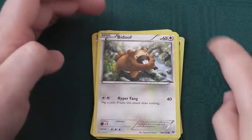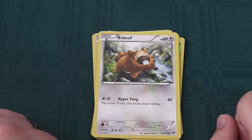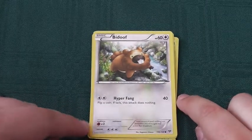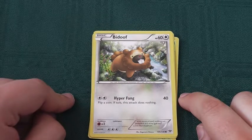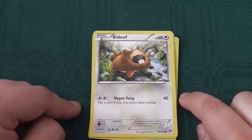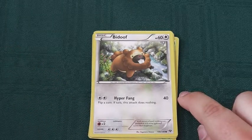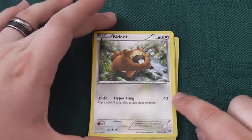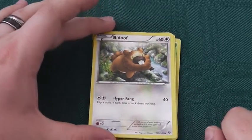Bidoof, normal type, 60 health. Retreat cost of 3, quite a hefty cost to pay. Weakness to fighting type. Hyper Fang: 40 damage for 2 energy. Flip a coin, if tails the attack does nothing. So for 2 energy you have a 50% chance to do nothing. 40 is high for a basic type Pokemon, but I'm not sure I like the potential downsides.